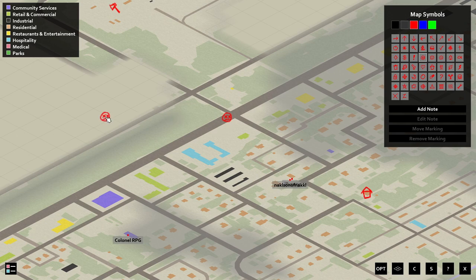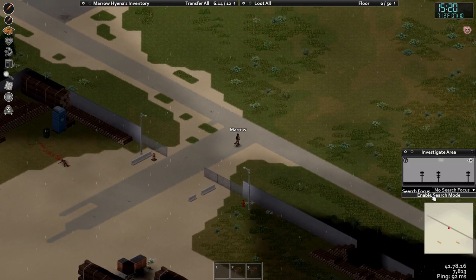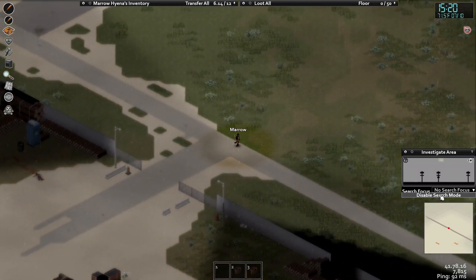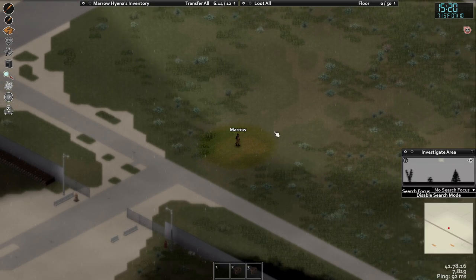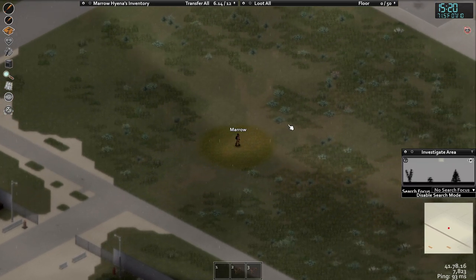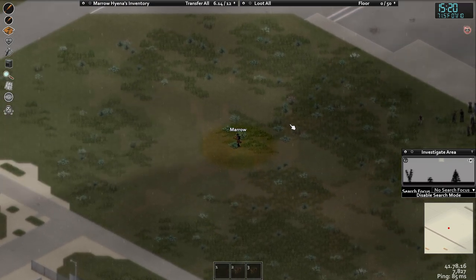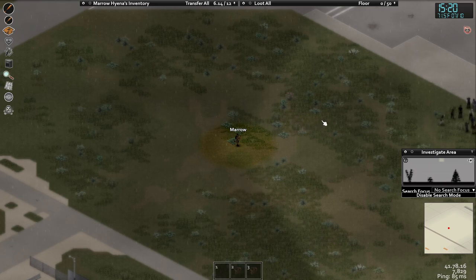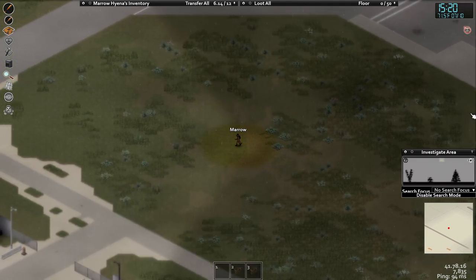There's a wild number of zombies to the west. There's a bunch coming from the north — we gotta go around the house. I just got myself locked in. I'm super dead right now — goodbye. Colonel, did you set the safe house as your spawn? No, I don't think so.